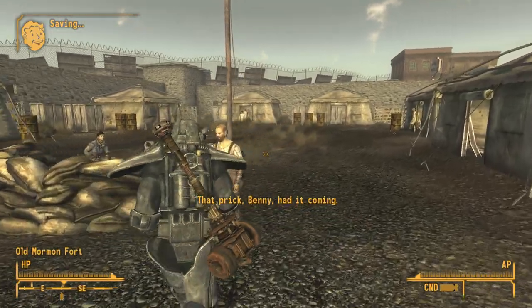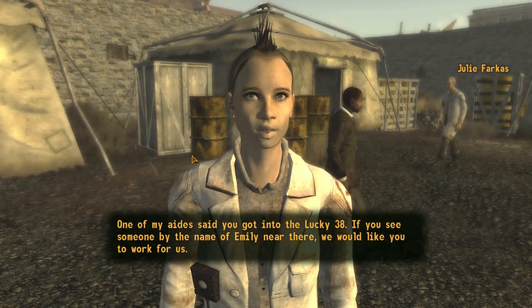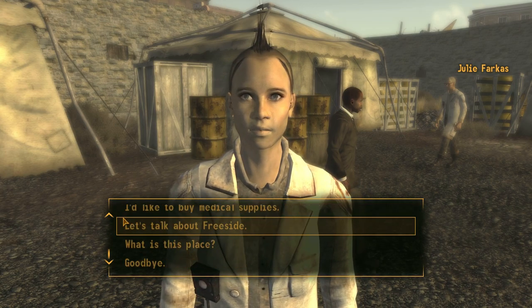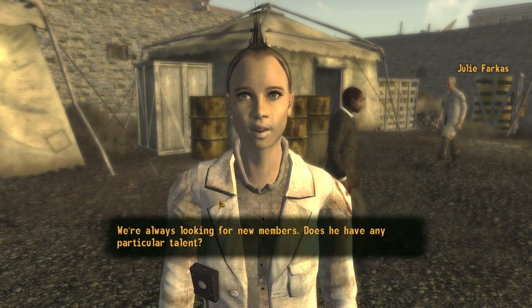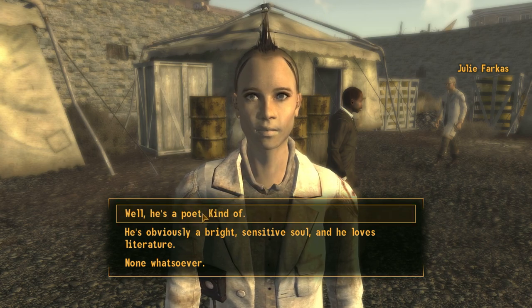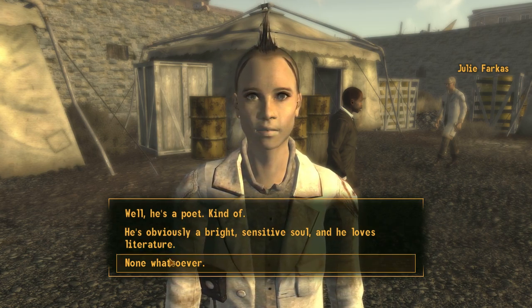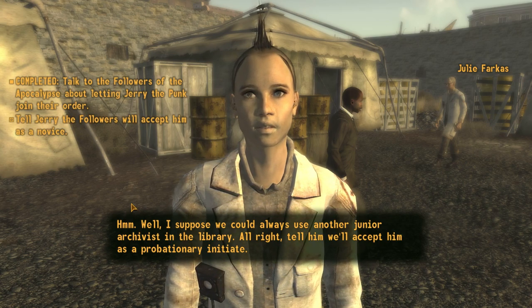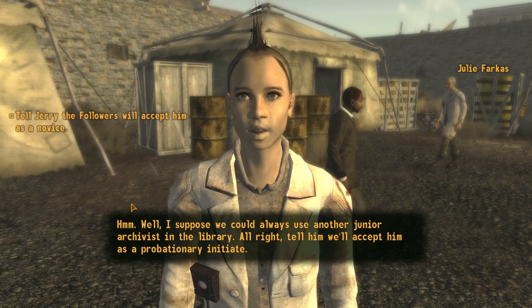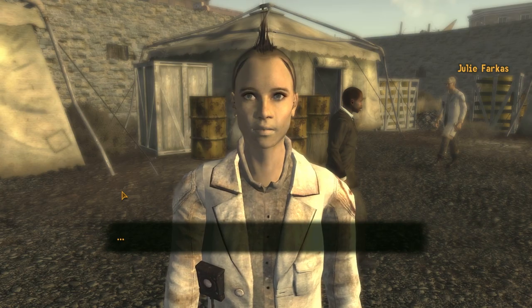I like these folks. Where's my Mohawk Girl here? Yep, here's Mohawk Girl. I met a kid who's unsatisfied with life in the Great Khans — will you take him on as a Follower? We're always looking for new members. Does he have any particular talent? Well, he's a poet kind of — he's obviously a bright, sensitive soul and he loves literature. I suppose we could always use another junior archivist in the library. Tell him we'll accept him as a probationary initiate. I knew it would be that easy. Always with the creepy silent stares.